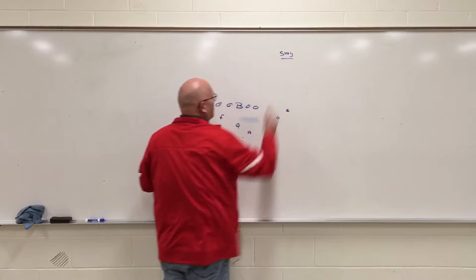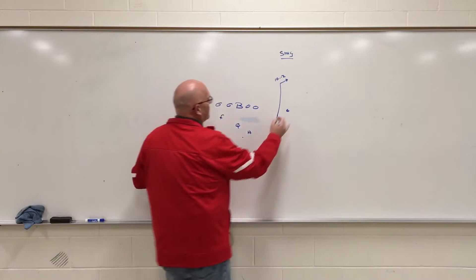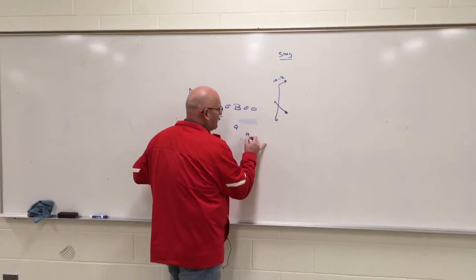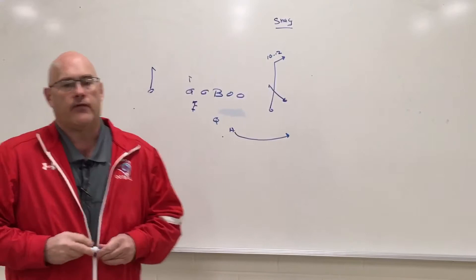The front side of our route is a snag or spot concept. On that side, we are basically running a corner route by our number two receiver, breaking at 10 to 12 yards based on his release. Our number one receiver — our outside receiver — is running the snag or the spot: basically a four-yard sit route right inside the stem of our number two receiver. Our third receiver is coming out of the backfield in this scenario, and if he's at depth by the quarterback, we're just going to flare him. He could be our extra protection guy or we can release him onto a route as well.